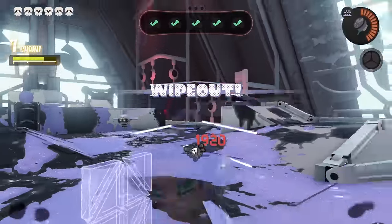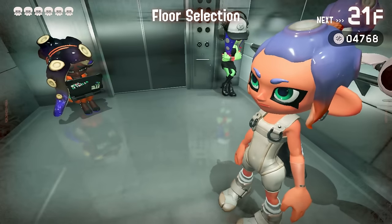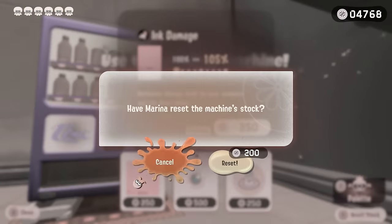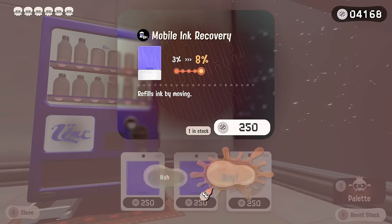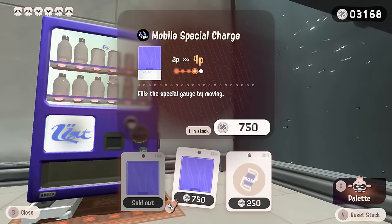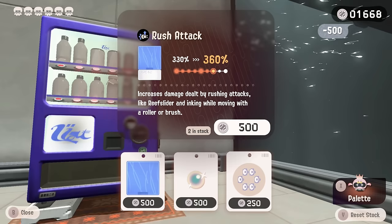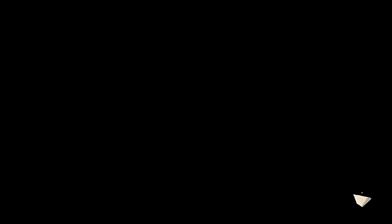I always follow the little pearl drone instead of the actual inkling and then I miss. Over 4,000 membucks — definitely a vending machine floor, and now it really comes down to luck. Our luck is so bad right now. Let's re-roll. Now that's what I like to see: mobile ink recovery, mobile special charge. I'm buying it all. We're going to reset one more time for that wonderful rush attack. Now we're cooking. Let's go and see what the next floor has in store for us.